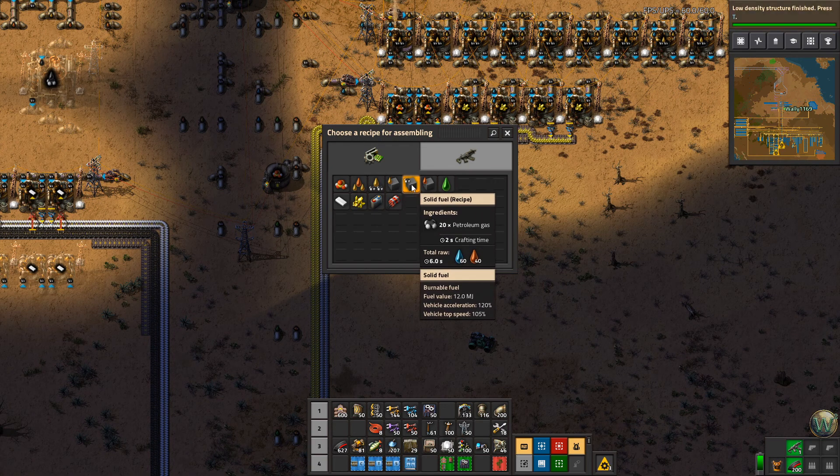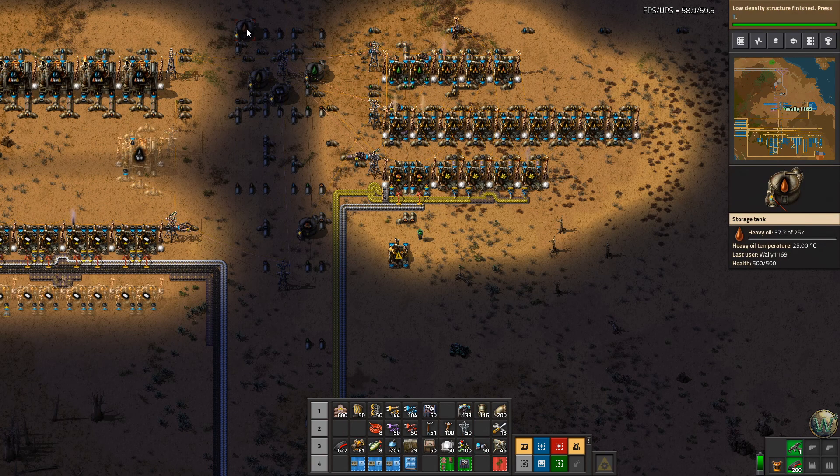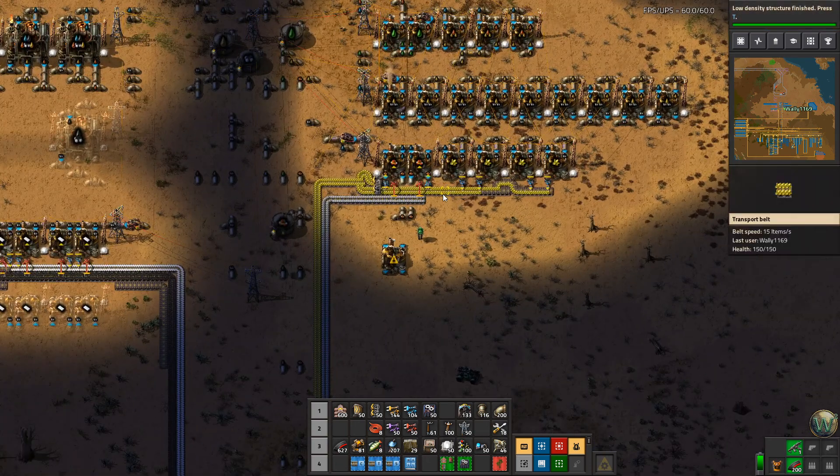One piece of solid fuel is 12 megajoules. The cracking recipe takes two seconds, so in two seconds this machine uses about 450 kilojoules — less than half a megajoule — whereas the solid fuel gains 12 megajoules. So there's quite a benefit from taking your heavy oil into light oil first before making it into solid fuel. We're also going to set up a solid fuel setup for petroleum gas, just in case petroleum gas happens to be our bottleneck.